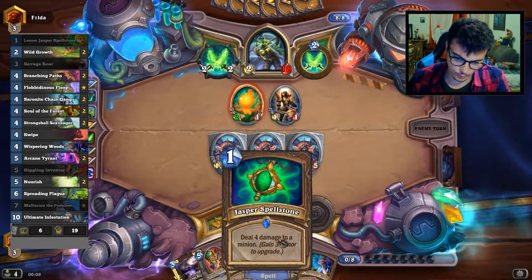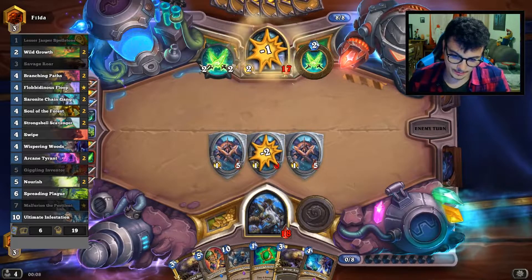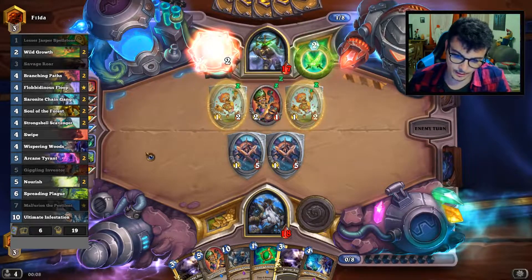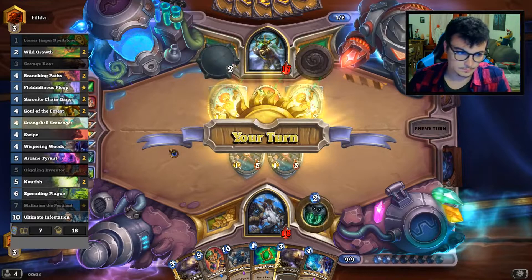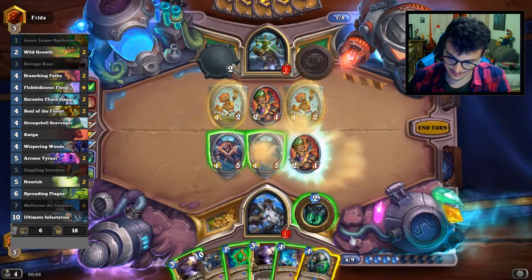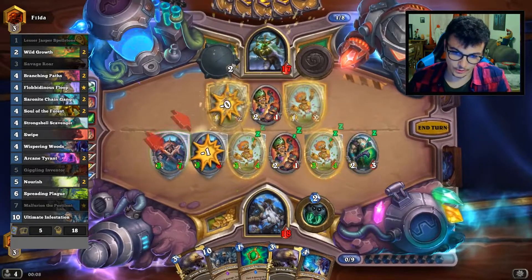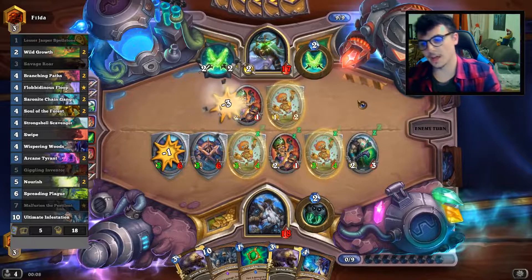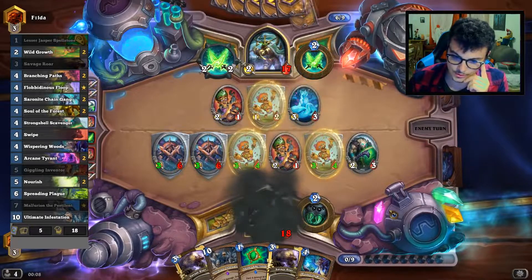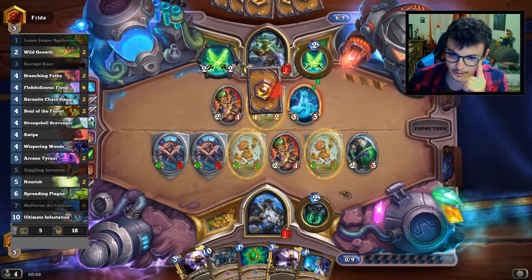Next turn we have a removal, Jiggling Inventor, or Whispering Woods, so we have a lot of value in hand. Then next turn, Ultimate Infestation — we are in a really good spot right now. That's particularly nice, especially with Jiggling Inventor. Getting a lot of value. You can also have the Blood Knight to take off all those divine shields, but I'm still fine because I get a lot of value from the Neutral as a free follow-up.